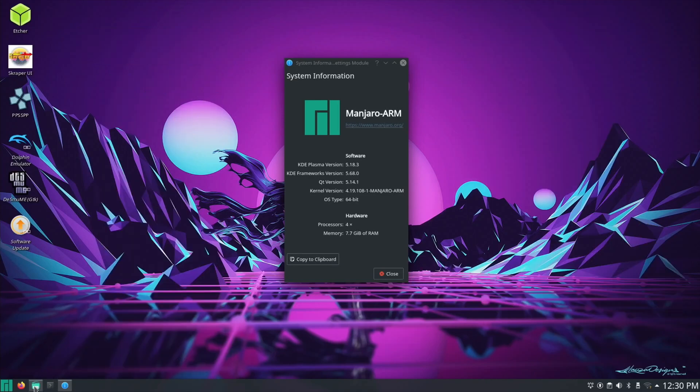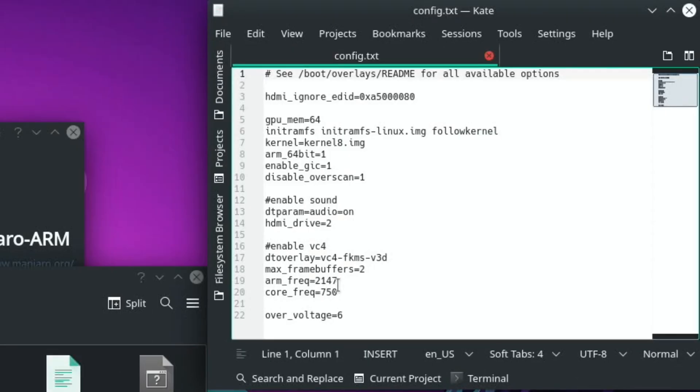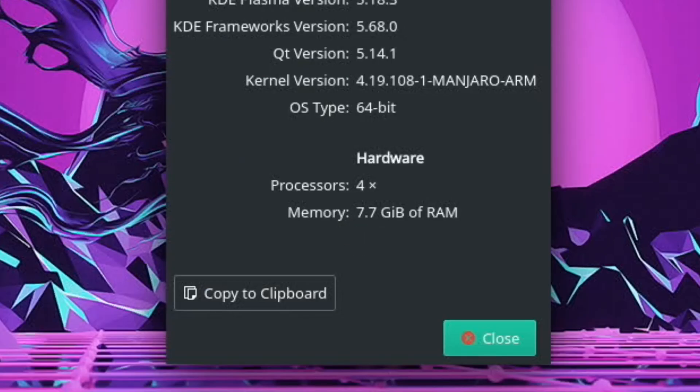I'm overclocked to 2147. If I go into my boot file and config.txt, you can see it's 2147 and 750 on the core frequency. What's weird is that I can get away with an overvoltage of 6, whereas on Raspbian and a few other things I've needed to go to an overvoltage of 8 on the 8GB Pi. But in this case I've left it, I've played it for ages, and it hasn't given me any warnings and it hasn't crashed. I've got 7.7GB of RAM.